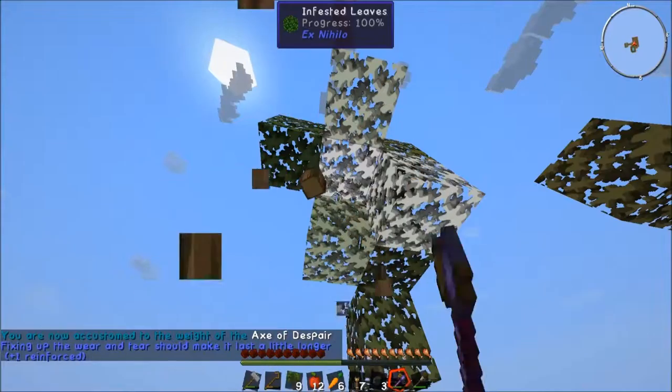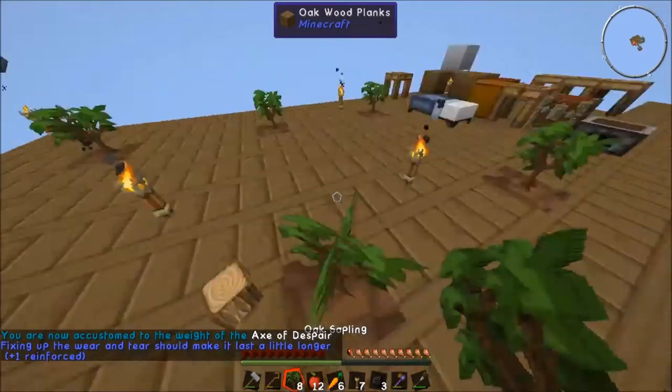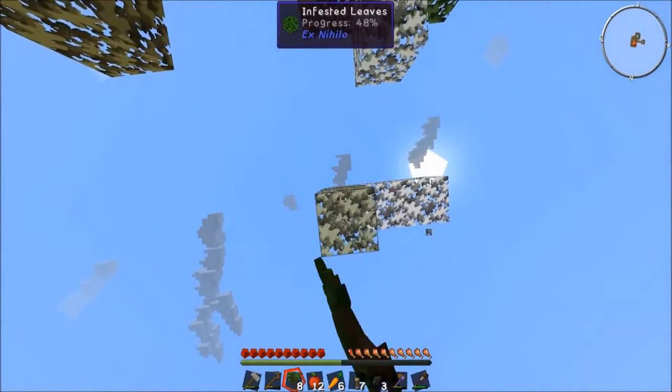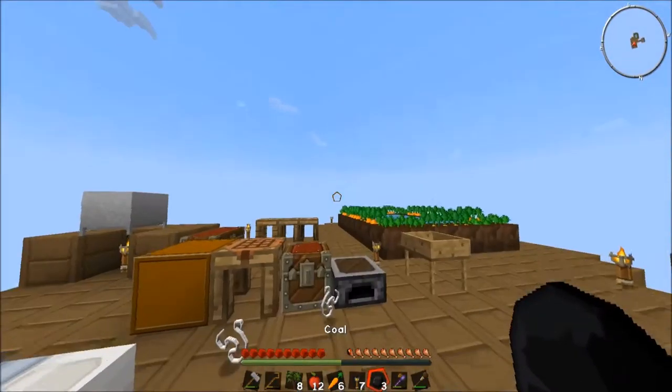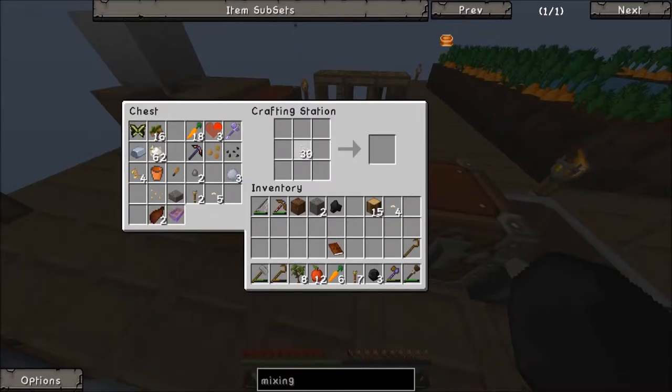You're not accustomed to the weight of the axe - fixing up the wear and tear should make it last a little longer. That is what I like to hear. So this axe we're going to dump soon because it is not getting me anything useful. With that we can create some fishing nets - it's just some sticks in the corners and then string everywhere else. So that will get me some fishing nets.